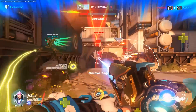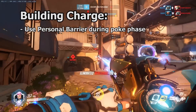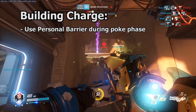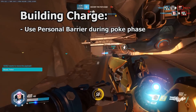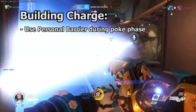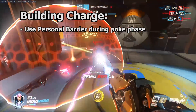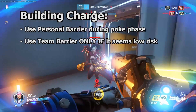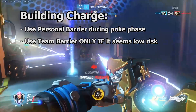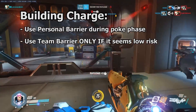The team bubble is not to be wasted farming charge unless it is a calculated risk. In order to build charge, use your personal bubble during the poke phase of teamfights. This period occurs when neither team has committed to the fight yet, but damage is already being thrown around. Step in front of your Reinhardt shield, use your bubble, and absorb incoming fire before quickly stepping back into position. If you do this right, you'll walk away with 40 charge to start the fight. It is sometimes possible to use a team bubble to farm charge during the poke phase, especially if the enemy team doesn't look as if they're attacking anytime soon.